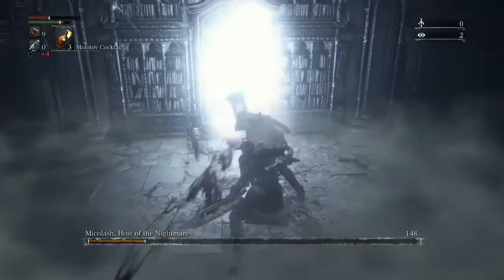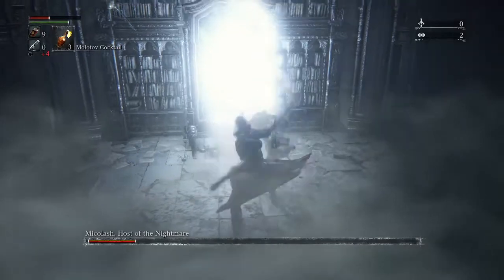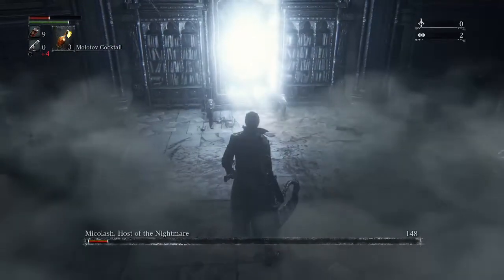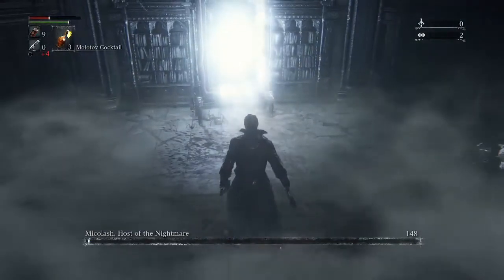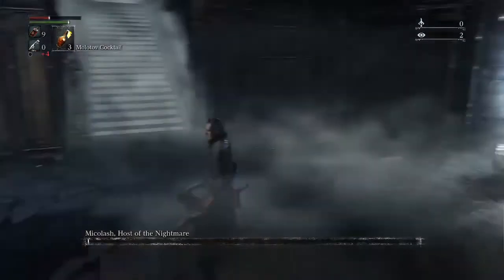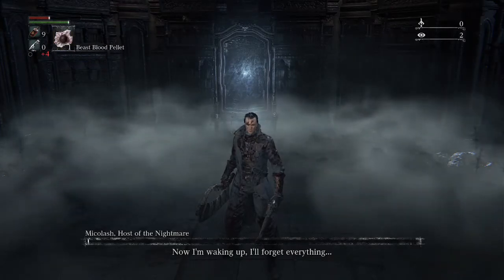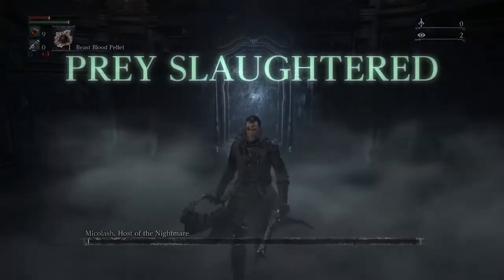So in both cases, whether he goes upstairs or to the left during phase 2, you have a strategy to deal with him where you don't actually have to fight him directly. In that room he normally goes into, you're either at the top when he goes left — throwing poison knives down and finishing him through poison, multiple throwing knives, or cocktails — or you do the loop strategy and just strike him until he's done. If you do lose him, I would recommend using the Bold Hunter's Mark, going back to the lamp, and starting the fight over again.